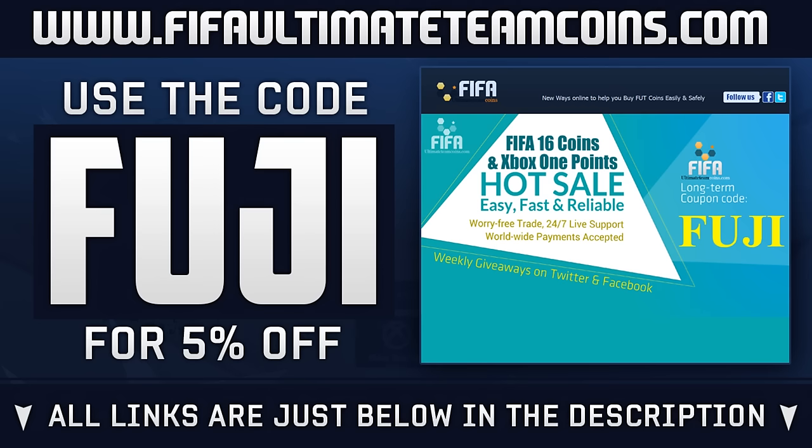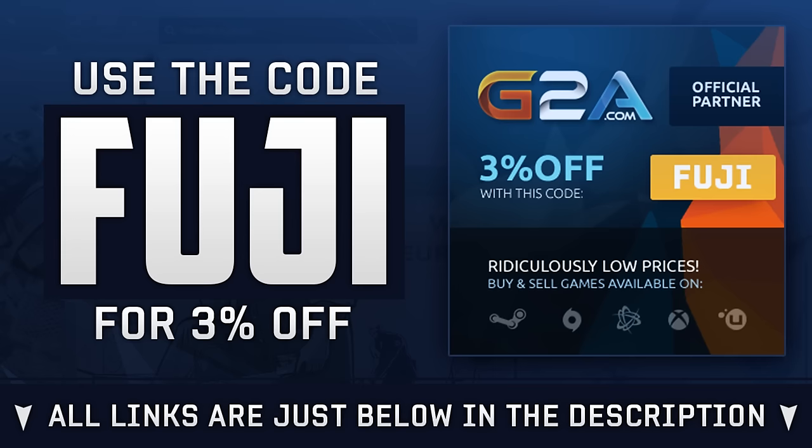If you could drop a like on the video that'd be much appreciated. If you are needing Ultimate Team coins to afford him or to go out and purchase Marco Reus, head over to FIFAUltimateTeamCoins.com — links below in the description. Use the code Fuji for a discount. Or if you're wanting to purchase new games, maybe Tom Clancy's The Division, head over to G2A and also use the code Fuji.